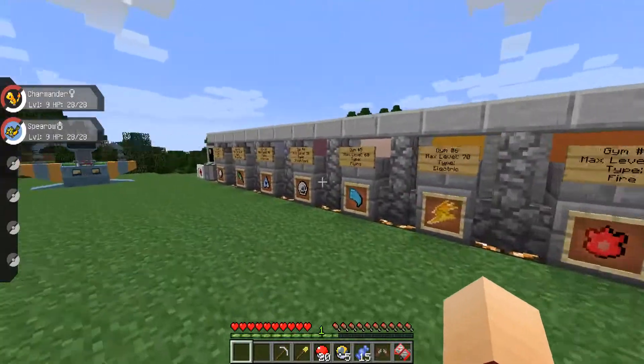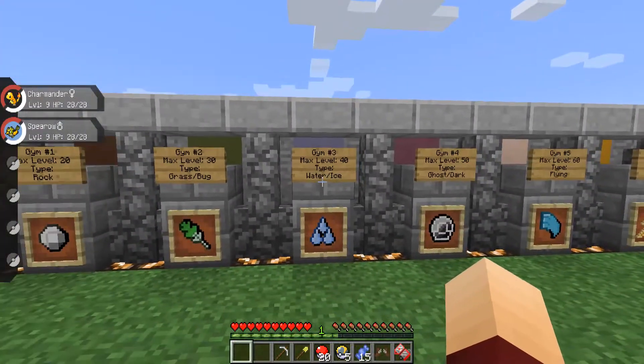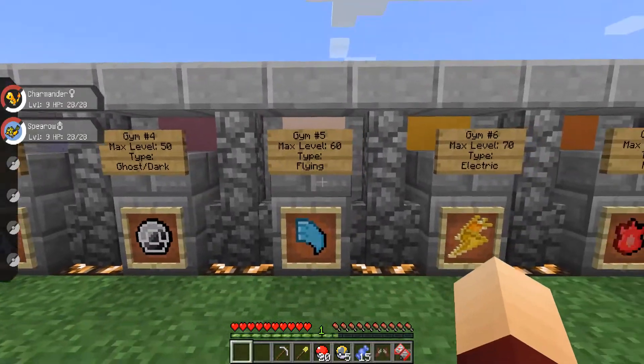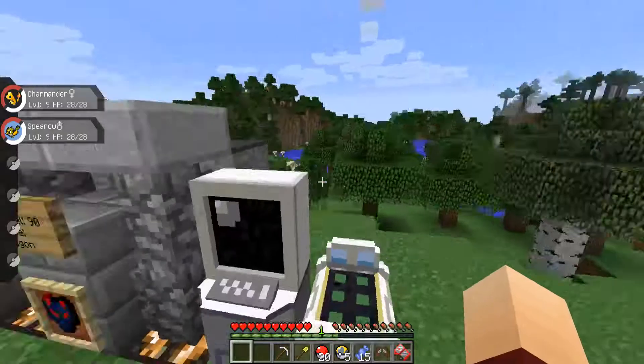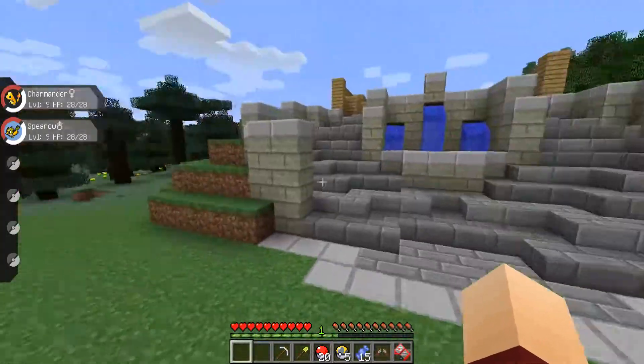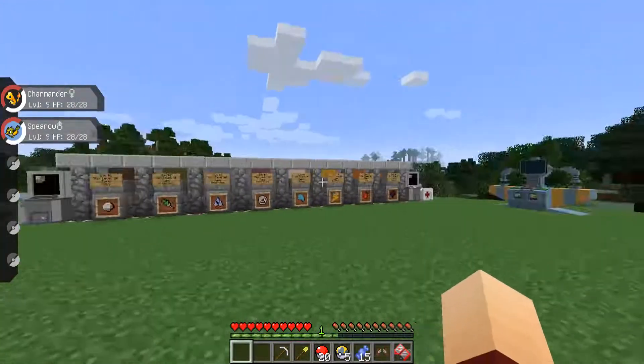There are eight different gems right now: rock, grass/bug, water/ice, ghost/dark, flying, electric, fire, and dragon. Any of these gems could change if you guys think they should — I'll be open to changing anything. Maybe later on we'll add an elite four sort of thing, but for now I think this is good.